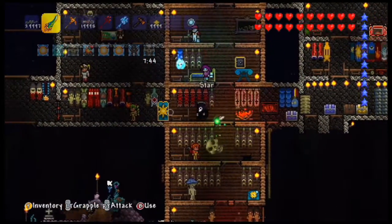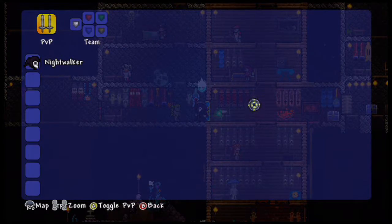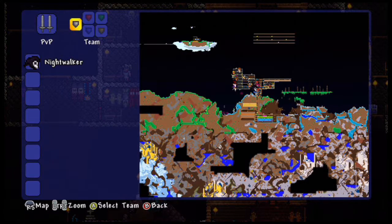It's actually really cool — it absorbs 25% damage done to players on your team. So pretty much, if I go and select a team here and turn PvP on, when I select that team, everyone on that team gets the damage absorption bonus.